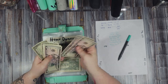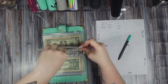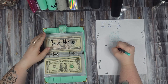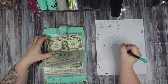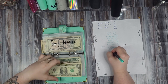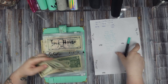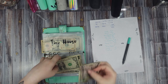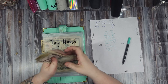Homeowners insurance has five, ten, fifteen, sixteen, seventeen, eighteen, nineteen — so we have nineteen dollars. Tiny house has five, ten, fifteen, sixteen, and seventeen dollars.